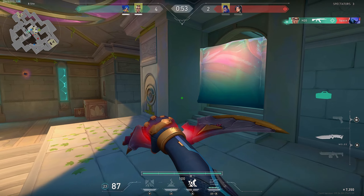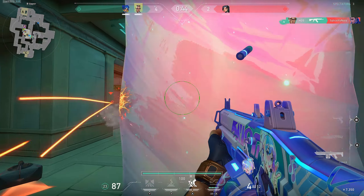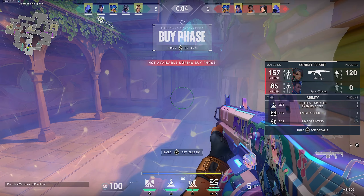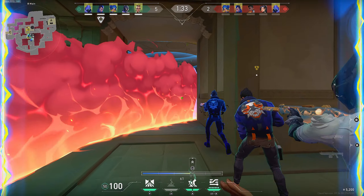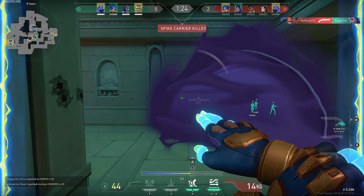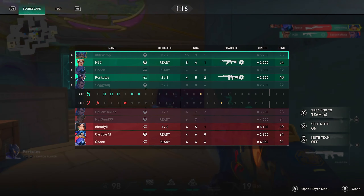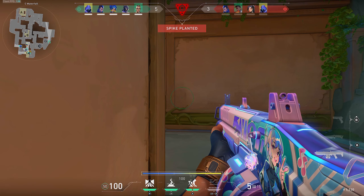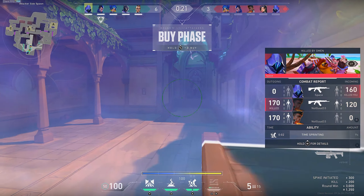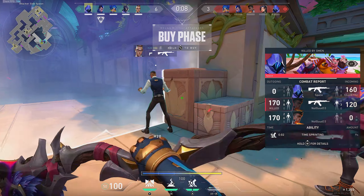That's three. One enemy remaining. I'll buy a shorty just in case the Judge runs out of ammo. I honestly think Neon is just a really good character on this map specifically. Like, if you have a team that's just throwing down smokes, you can run in there with a Judge and plant your spike.